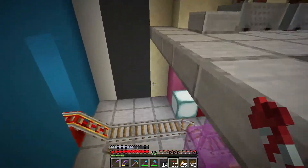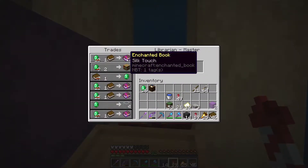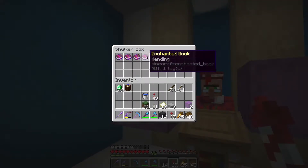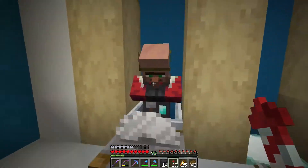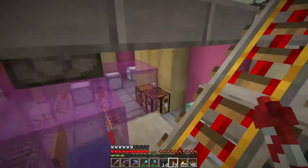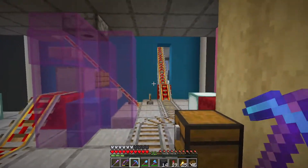Upstairs, villagers are getting their jobs and being zombified. There are already some inside the building — cartographers who are great for exchanging glass panes for emeralds, plus some librarians with mending and silk touch. There's also a villager with quartz, which is valuable. Alex is moving villagers to their permanent locations using a minecart rail system, though there are some rail direction issues he works through on the fly.